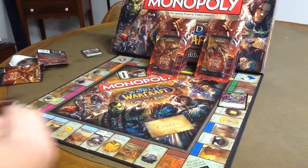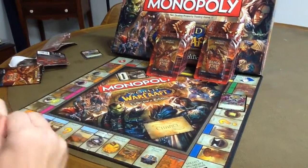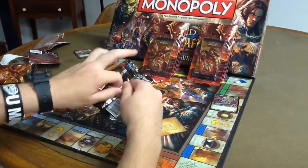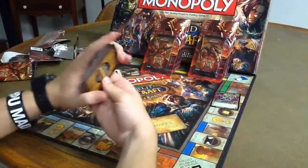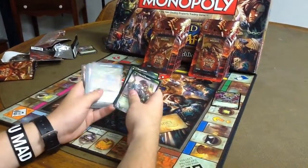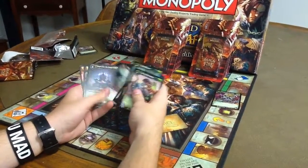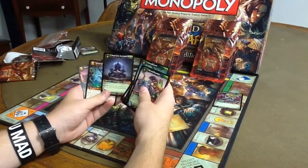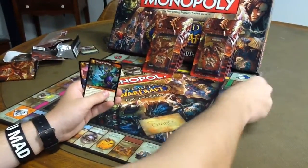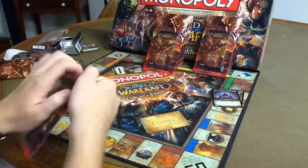Our friend Matt Dollars is playing darts in the background, so it's being loud — it's kind of noisy this run. We got a Monster Ally — that's one of the super rares — Anubarak the Traitor King.